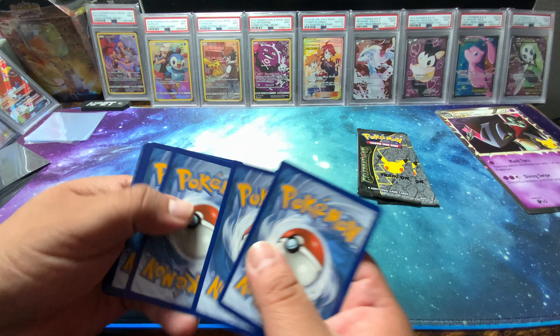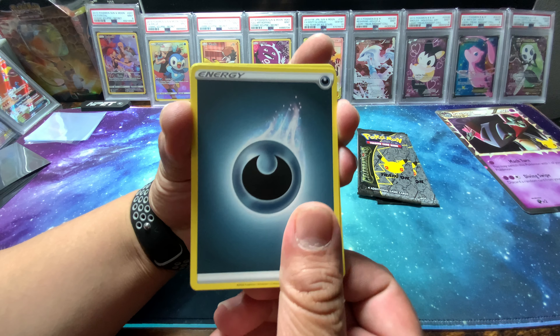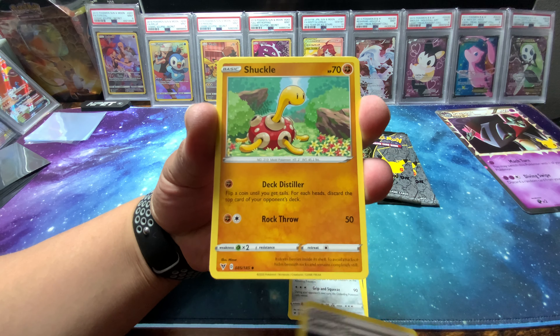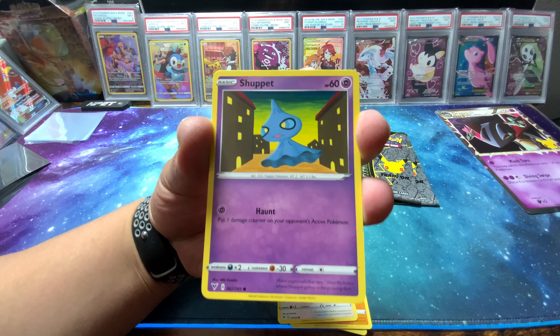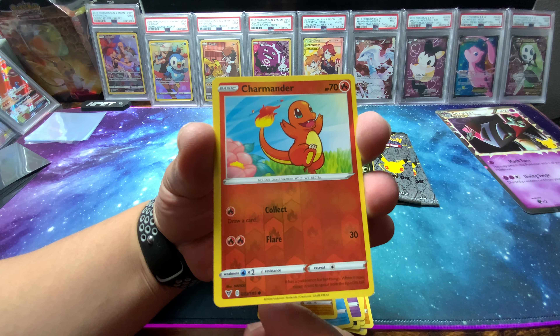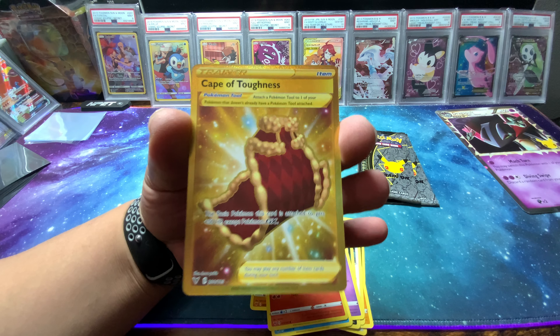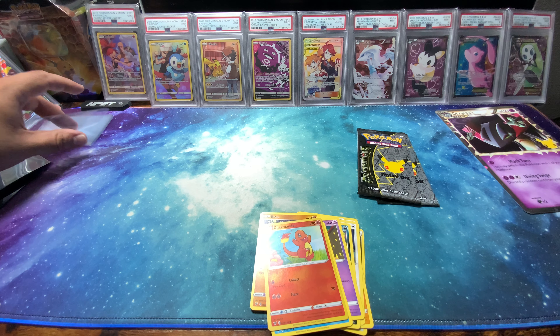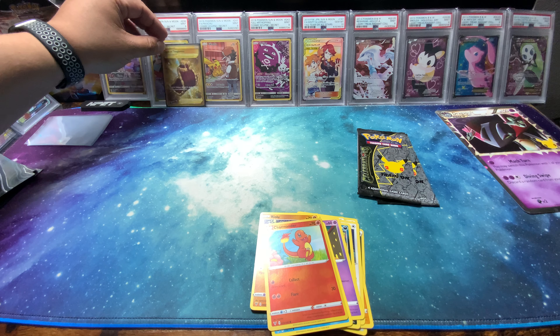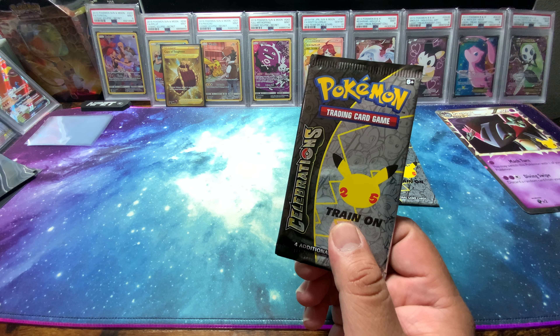Matt's going fire, I'm going to go with water and dark. We got a Galarian Stunfisk, coding energy, Shuckle, Eevee, Trubbish, a couple others. Oh, we got a Charmander right there, that's awesome! And oh — gold! Gold! Cape of Toughness gold. Wow, that is awesome — that was a Vivid Voltage.